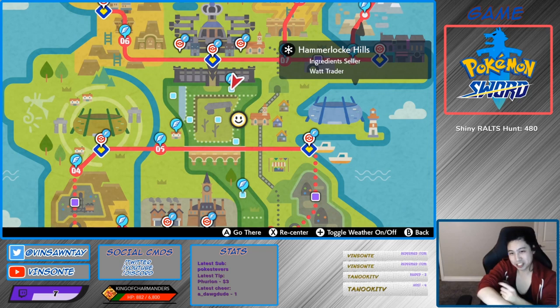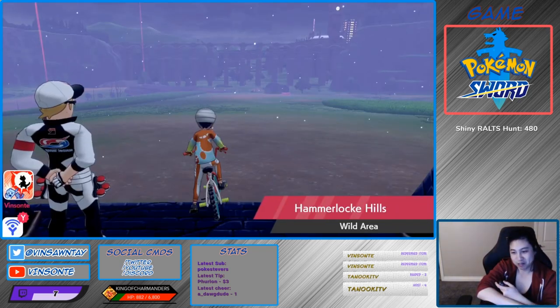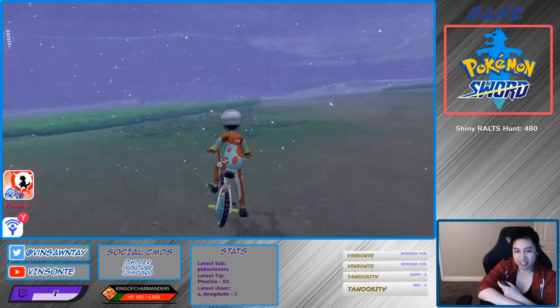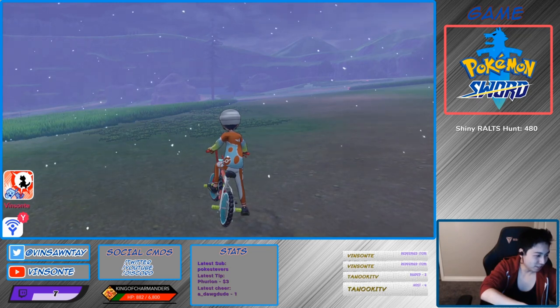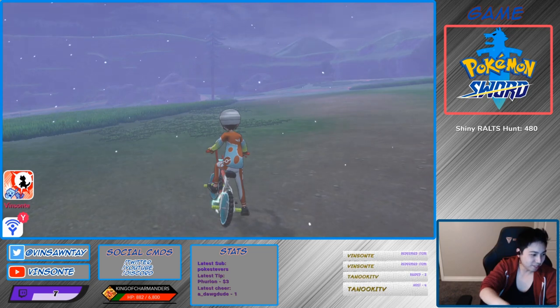Hidden Ability Pimperchin is about Electric Surge — so when it summons, it summons Electric Terrain. I believe Den 56 is the one you want to look for, because that's a higher percentage: 20% for 4-star, 25% for 5-star.